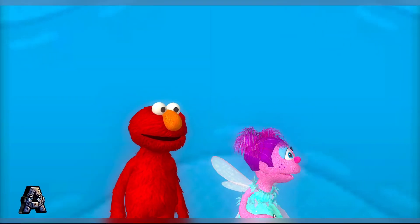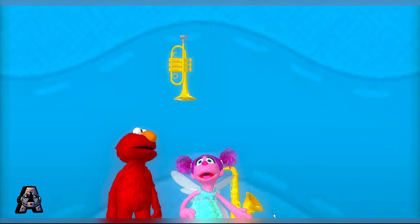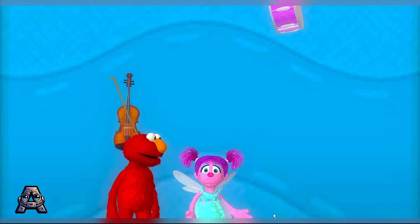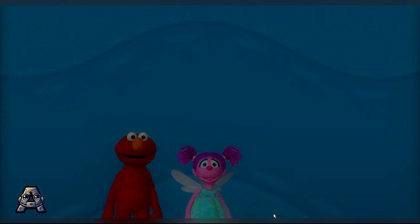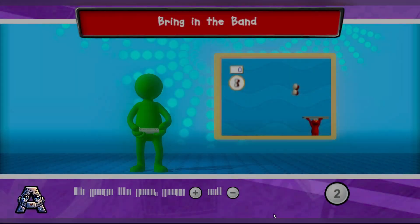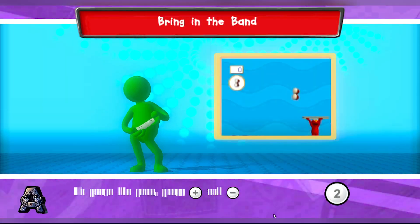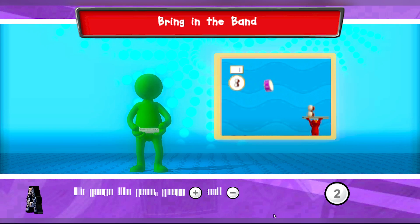Whoa, look where the bats took us! It's raining instruments! Yeah, and maybe if we catch some of them we can make a band. To help Elmo catch an instrument, catch your Wii remote back and forth. Press the Q button to start.